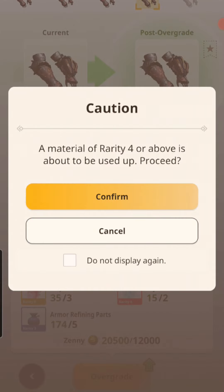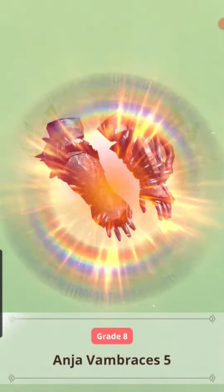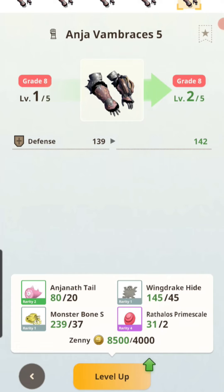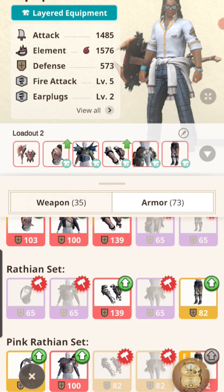I'm only going to try to get one of each piece to Grade 8 for now since I have this at Grade 7. This upgrade is 12,000 zeny but I've got the money. I'll get one additional fire piece and one more defense.